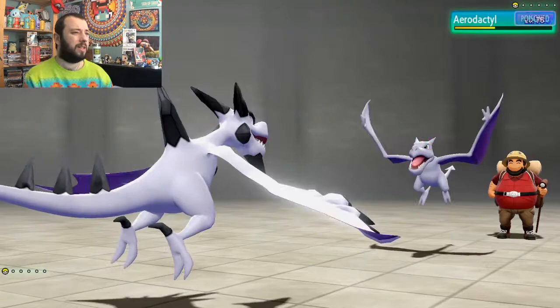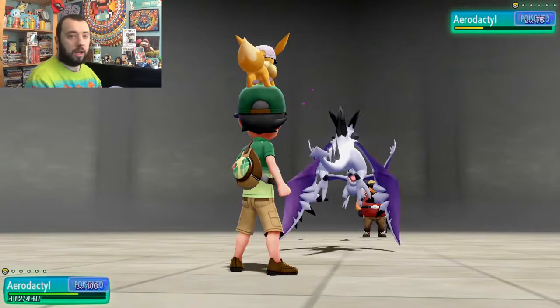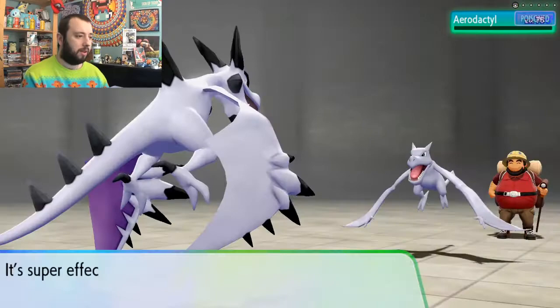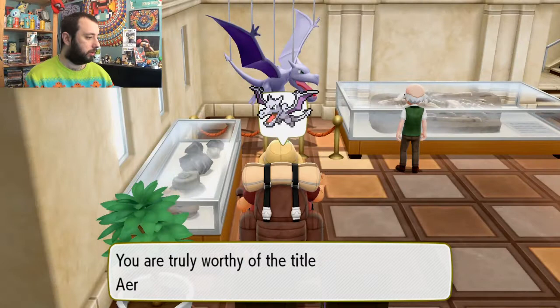How did that rock slide not do much damage before? Anyway, they're using iron tail now — why didn't they use roost? And just like that I've already won — I didn't even need to use toxic! This is a strange master trainer battle, I'm not going to lie, but either way that's three out of three and this episode is done. Get in!